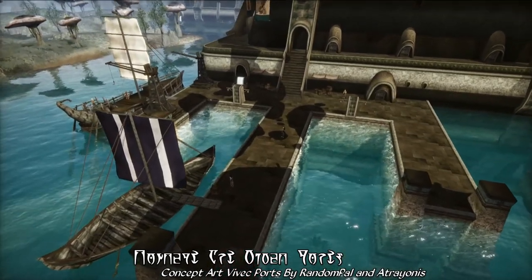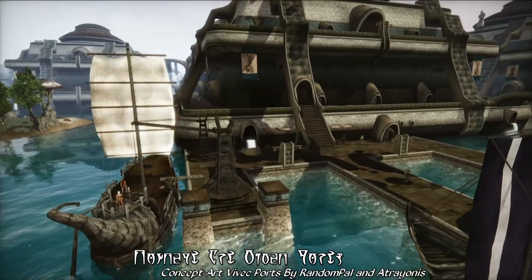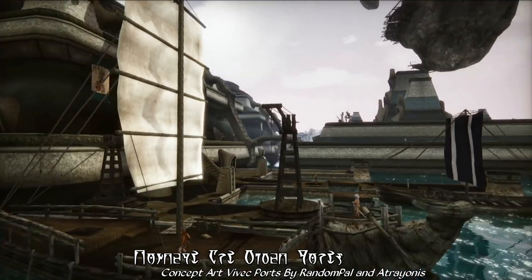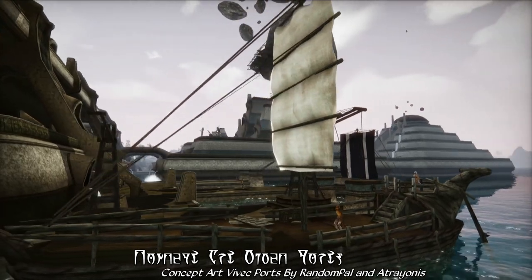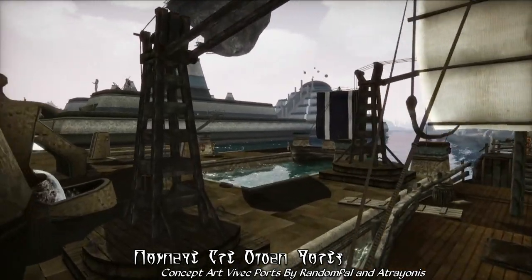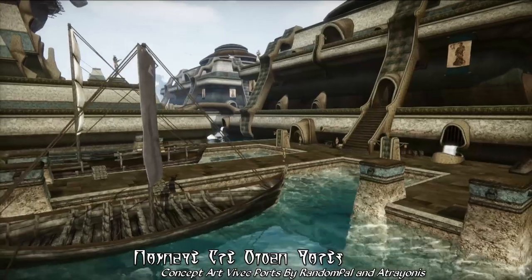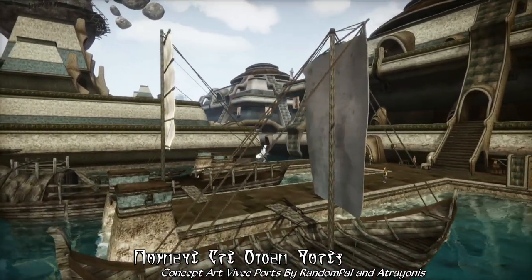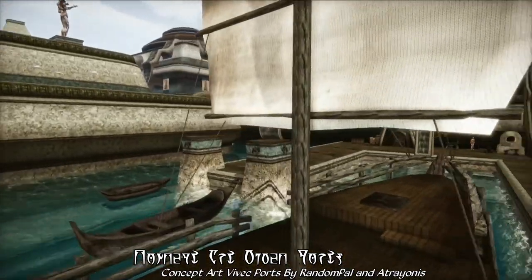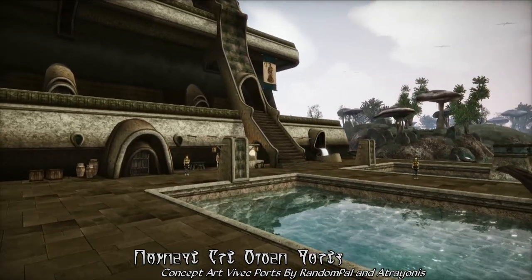Given that Vivec is literally built over water with a huge population density, and the game's concept art originally showed more docks in this exact location, this is quite the immersive and lore-friendly addition to Vivec. I'd highly recommend using it alongside Vivec Docks by Raffengar, which adds more docks in this same style to the Foreign Quarter Canton. Keep in mind, this is actually a slice of Rethinking Vivec by Atrionis, which includes a lot more, and it includes compatibility support for Abbott's Scenic Gondolier and Boat Travel Services.